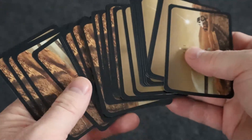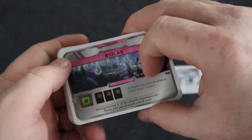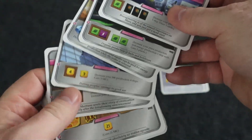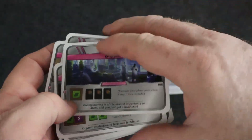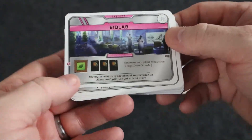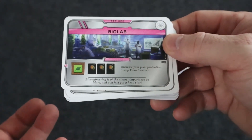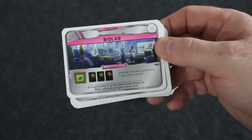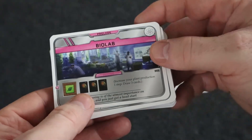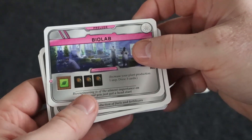The big part of this expansion is the massive deck of Prelude cards. To start the game you shuffle this deck up and deal four cards to each player, and each player picks two of them to use. These cards have tags on them and provide starting bonuses that jump-start the game. For example, one card gives you one plant production and lets you draw three cards.